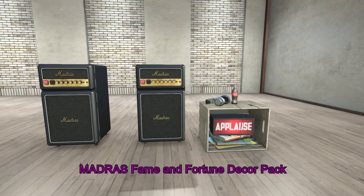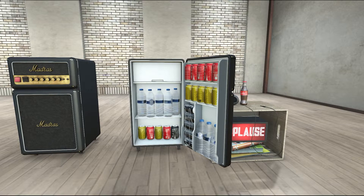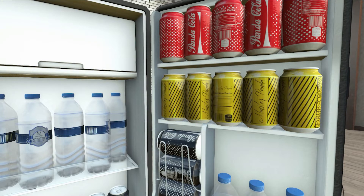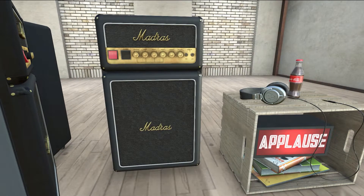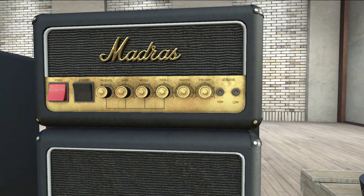Next up, from Mattress, we have the Fame and Fortune Decor Pack. This pack includes some decorations and a mini cooler. I have to say, I really think that this set is cute. I don't have anything like it, so it's kind of original in its design. I do, however, really wish that the little mini fridge could give you drinks or something that you can drink. That would have been awesome, but other than that, it looks pretty good.